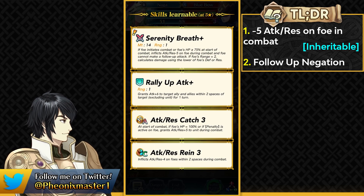She has Rally Up Attack Plus, which is great fodder for Arena due to the high-scoring assist, and she comes with Attack Resistance Catch 3 and Attack Resistance Rain — useful for slower dragons and flying mages. Unfortunately she doesn't have Divine Fang, not even the pre-remix version, which is quite disappointing. At least she's unique in her class as a colorless flying dragon.